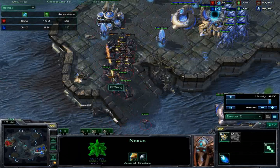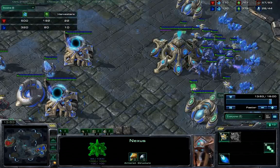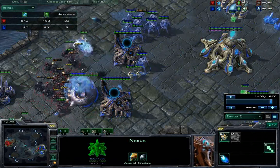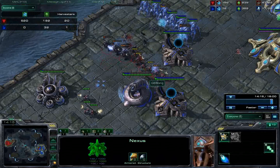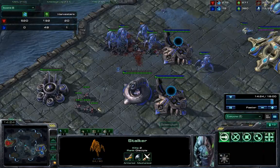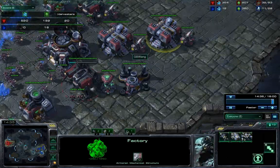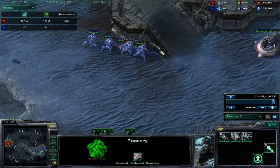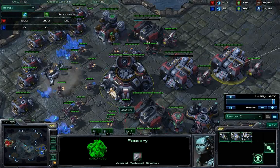Gearing up for the third push, I have a lot of gas saved — much more than needed. The third push is going to consist of Marines and two more Thors. He's got one probe, I've got 20 harvesters. He has four stalkers, and this is pretty much his all-in at this point. I just need to survive until the Thors come out. I keep my Marines near the factory and get my SCVs ready once the Thors come out. I pull the SCVs because I know he's coming for me.